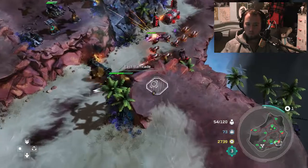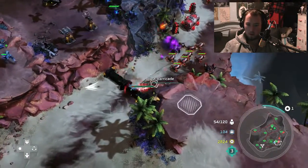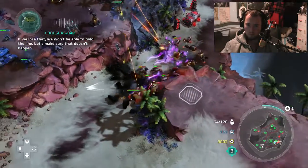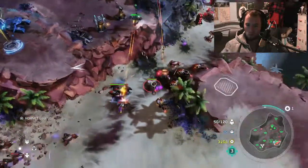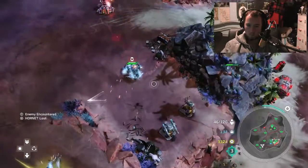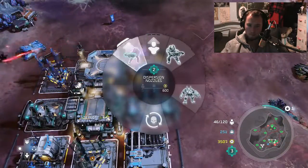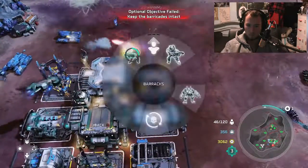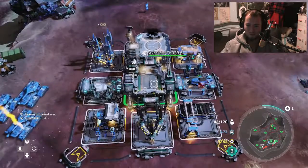I wanted to build a turret - sorry, you can eventually. We've almost lost this barricade over here as well. We won't be able to hold the line - let's make sure that doesn't happen. My Scorpions aren't doing anything up here so I'm moving them over. Why are my Scorpions not doing anything? They've passed our position. We suck at this. We suck at the entire defense.